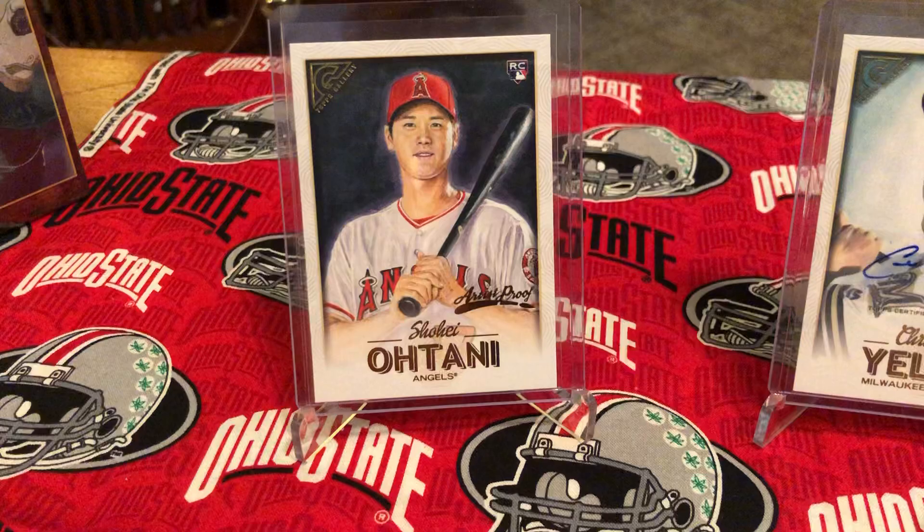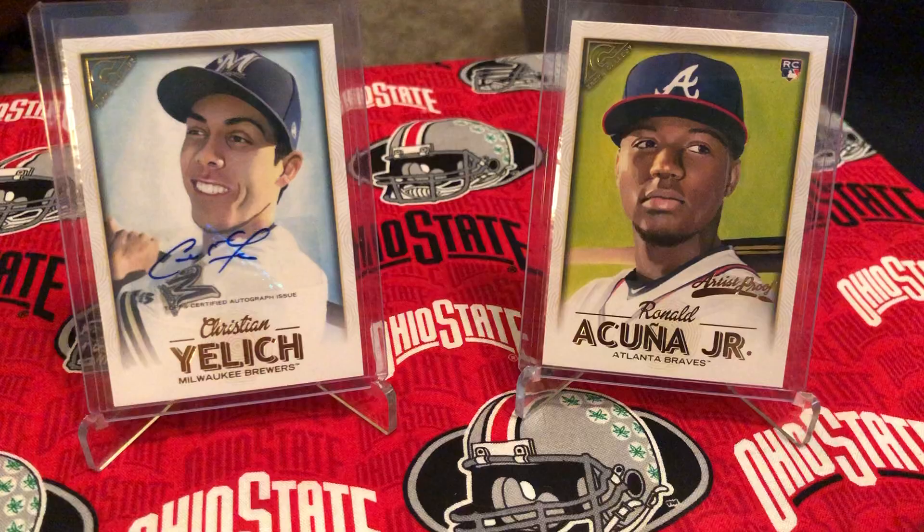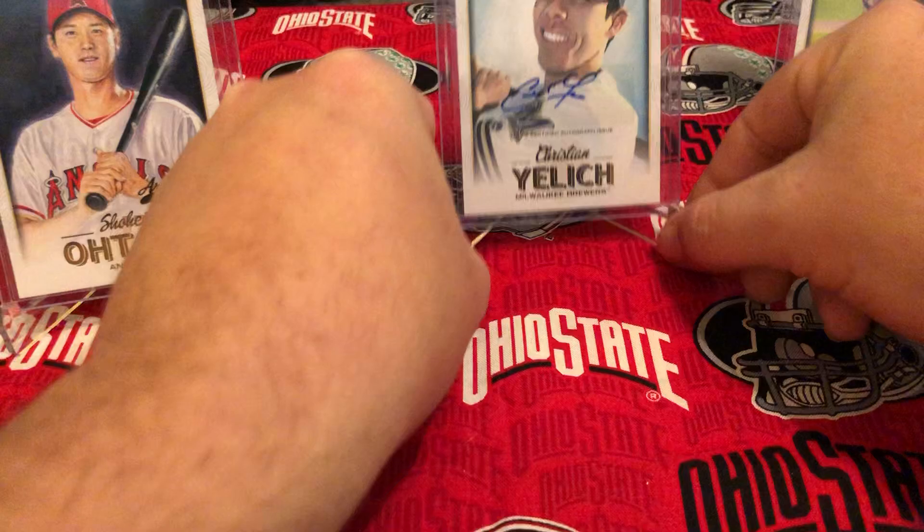Hello everyone, welcome to the channel! Today we're gonna have some top-scale pulls. I finally got a hold of a mega box. Here are a few of my good pulls I've gotten already — an artist proof, a tiny that came out of a blaster, that one out of a little value pack, an autograph of Christian Yelich which was pretty cool, and another blaster box artist proof of Acuña.